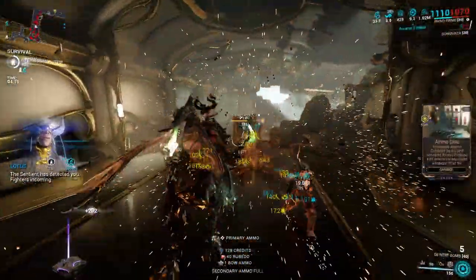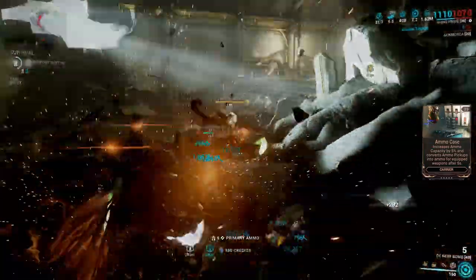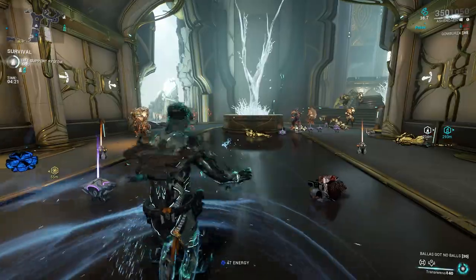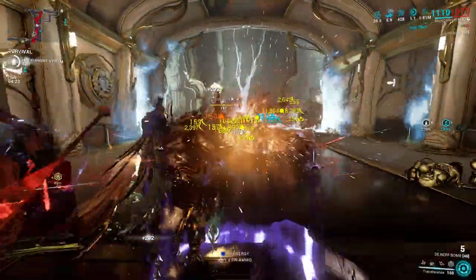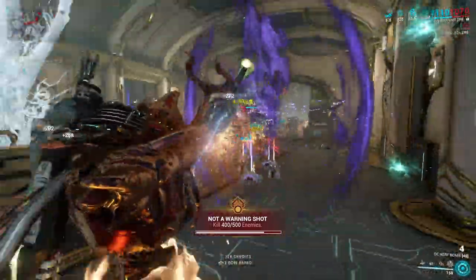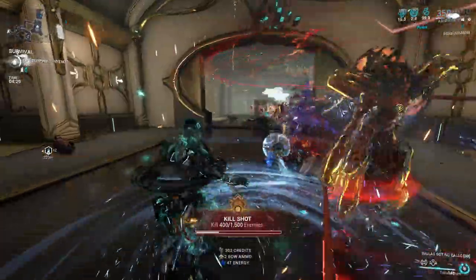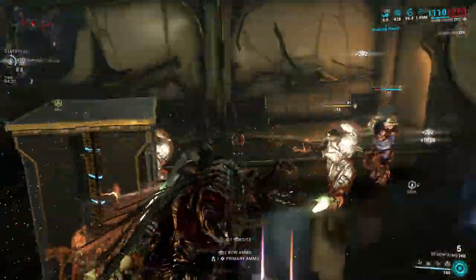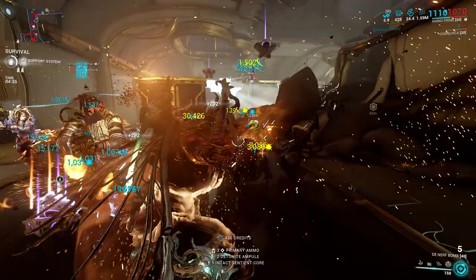So how to get 1 million plus armor in seconds? First, proc arcane tanker by equipping your heavy gun then unequipping it. Then group enemies with magus anomaly, and in the process make sure you are using emergence dissipate for energy. After there are lots of enemies, go cast an ironclad charge and let the enemies hit you, and stack that million armor. Rinse and repeat the process.